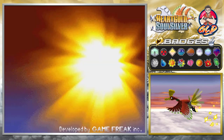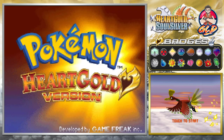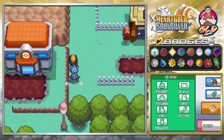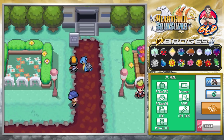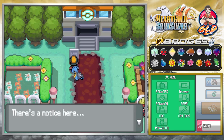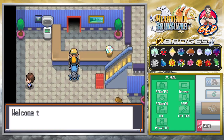I'm going to go to Fuchsia City and we're going to start the Pal Park. Alright, here we are in Fuchsia City. We need to go straight to where the old Safari Zone was located. It has now been transformed into the Pal Park, as you can see. The Repel has worn off — there's a notice that the Safari Zone is closed and instead we have the Pal Park.